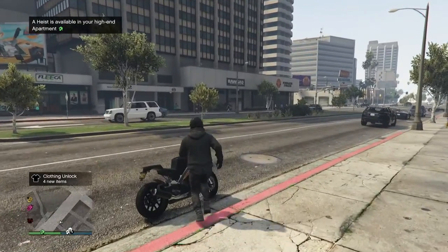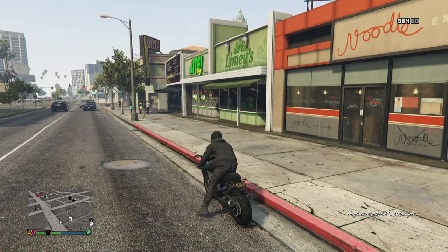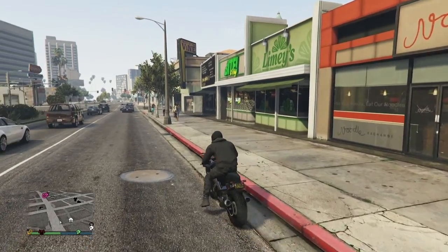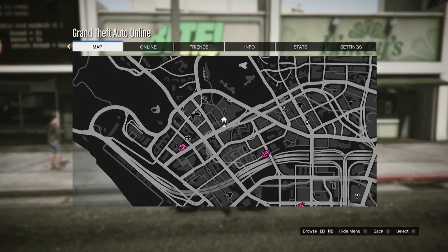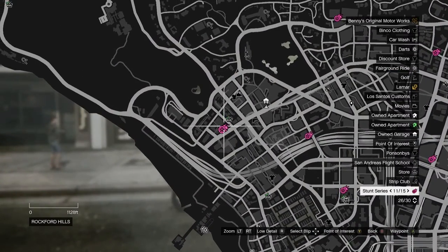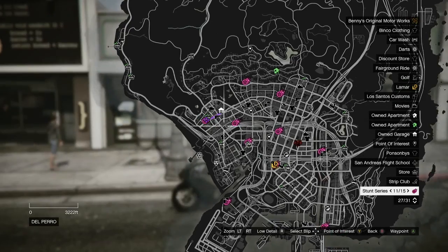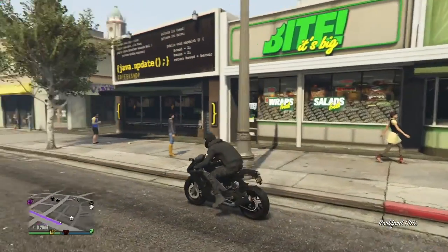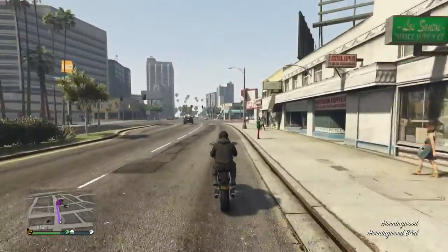So from here, all you really want to do — hold on, I'm being careful about copyright on YouTube these days — basically, have a vehicle or just go to a pink stunt race icon that's probably walking distance to you. Go to these icons; they're very simple. These are stunt races, and it's going to be a very easy way to get easy money.